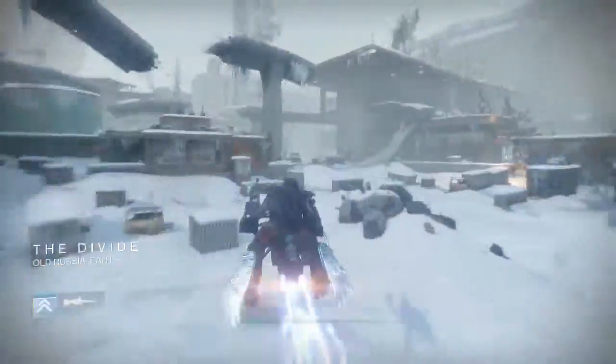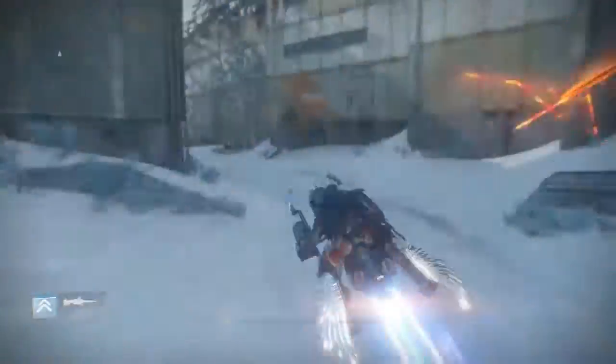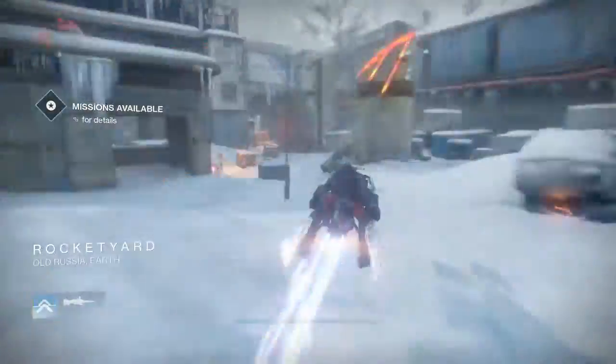After that, head back through the rocket yard toward the Sepik's Perfected strike. Once through there, you will find the second part halfway to where the walker spawns.